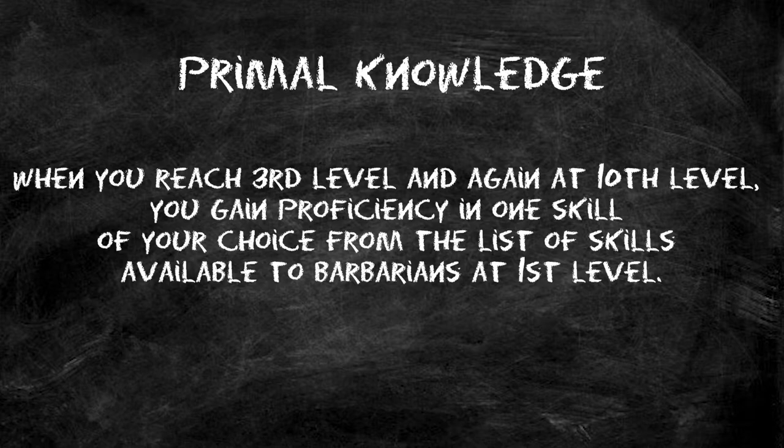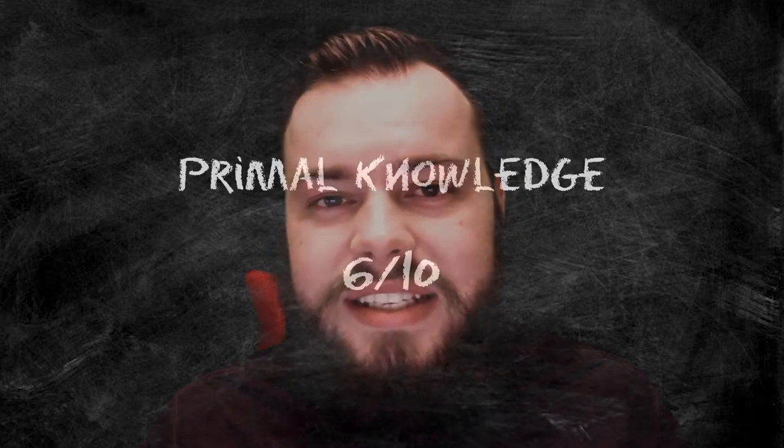Also at level 3, there's the first optional feature from Tasha's Cauldron of Everything, page 24: Primal Knowledge. Consult your DM before adding this, as it's optional. Basically you just get an extra skill proficiency from your level 1 list, and a second one at level 10. I don't think it's game-breaking. Barbarians struggle in social and exploration settings, so this helps a little. I give it a 6 out of 10.